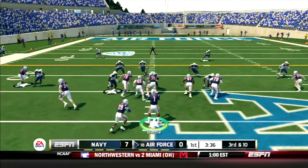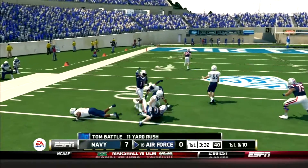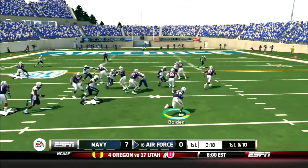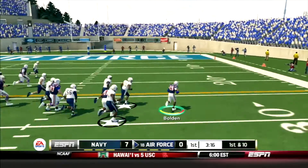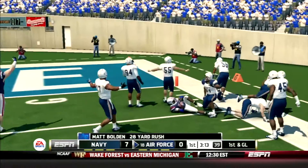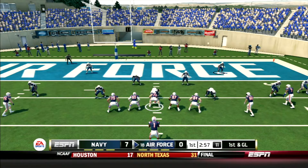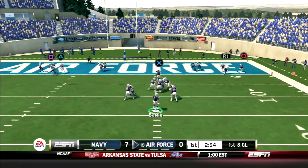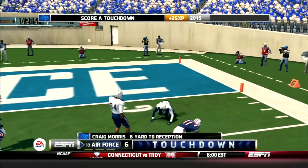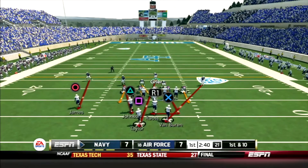After getting nothing on the first two downs, Tom Battle takes off on the keep and gets 10 yards for a first down, keeping the drive alive. Then they give to Bolden — he's got a big lead blocker, gets down to the six-yard line, 28 yards for Matt Bolden. From an empty set, Battle rolls to his right, sees Morris, Morris catches it — it's a touchdown for Air Force! They've tied it up 7-7.